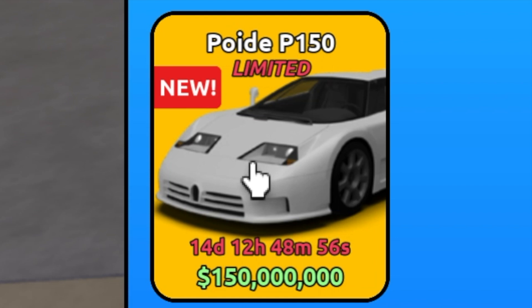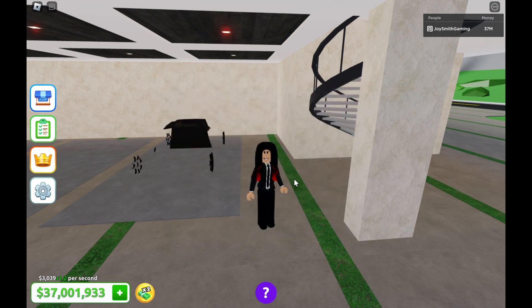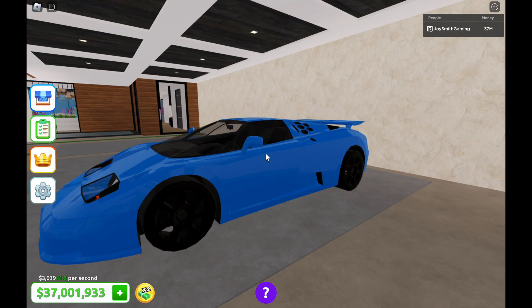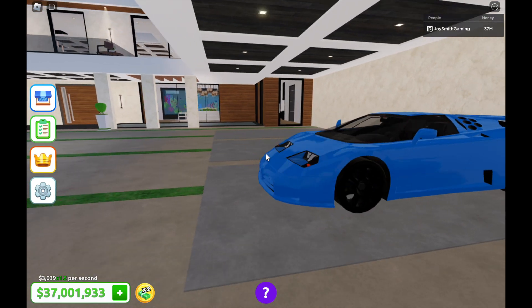I'm going to buy this car and let's make a test run. I bought it. Whoa, look at this. Isn't that insane? EB110 Supersport looks like this model.